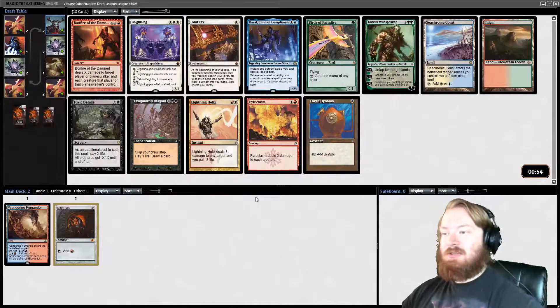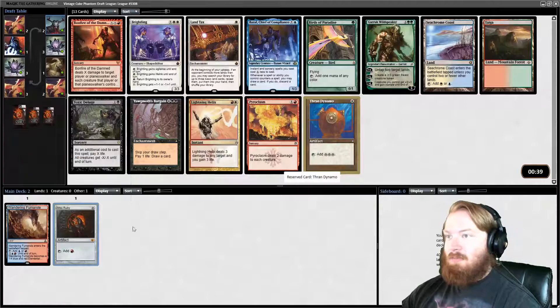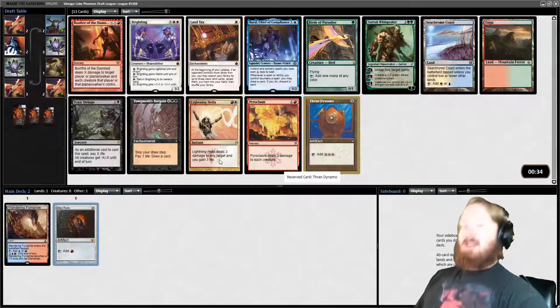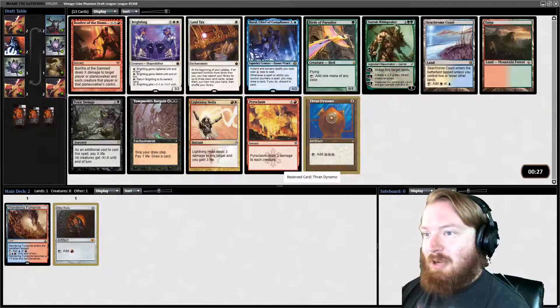We have a couple of options. We can draft Artifacts, because there's Thran Dynamo, and we can do blue-red Artifact Ramp — Tinker, whatever you want to call it. Or alternatively, Mox Ruby is really good in the mono-red deck because mono-red is really fast, and mono-red starting with two lands on turn one is even faster. But considering there are basically no mono-red cards here except maybe Lightning Helix, which isn't even really a mono-red card, I think I'm just going to take Thran Dynamo.